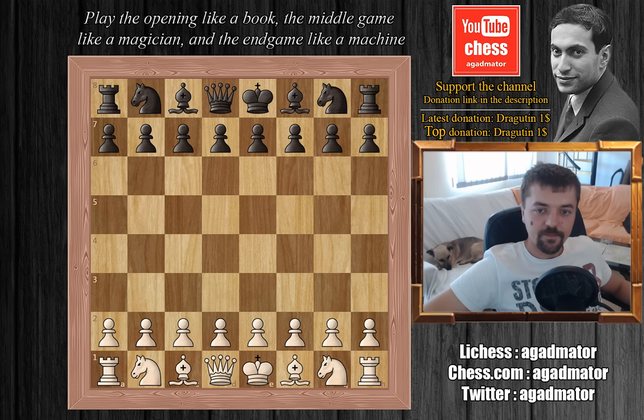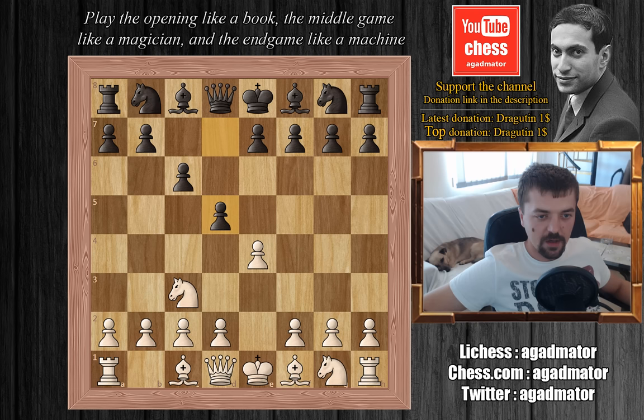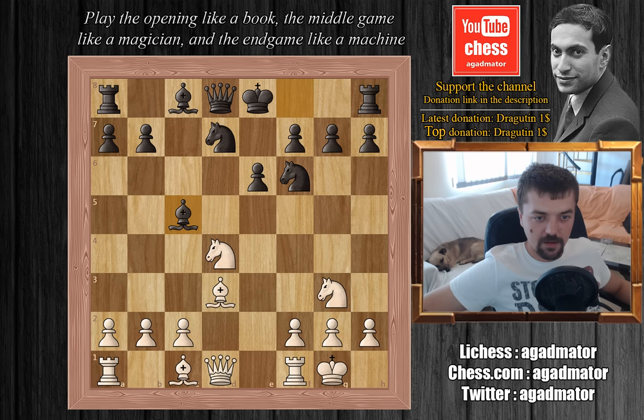Mikhail Tal is white and Vasyukov is black. Tal plays e4, we have c6 — the Caro-Kann defense — knight to c3, d5, d4, knight captures on e4, knight to d7, knight to f3, knight to f6, knight to g3, e6, bishop to d3, c5, Tal castles, Vasyukov captures on d4, knight captures on d4, and now bishop c5, and Tal retreats the knight to f3.